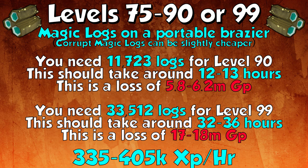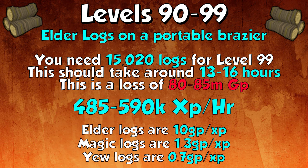Magic logs are 335 to 405k experience an hour. Elder logs, on the other hand, are not worth doing in my opinion, though you can do them from 90 to 99. You'd need 15,020 logs for 99, taking 13 to 16 hours but costing 80 to 85 million GP. Elder logs give 485 to 590k experience an hour but cost so much money — over 65 million more GP from 90 to 99. Elder logs are 10 GP per XP, magic logs are 1.3 GP per XP, and yew logs are 0.7 GP per XP. Elder logs are just not worth it — if you want super fast experience, use the method I'm about to talk about.